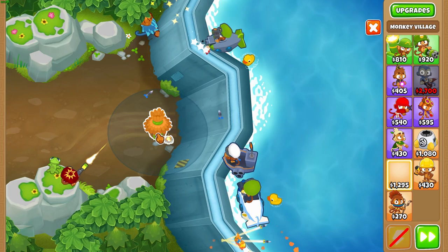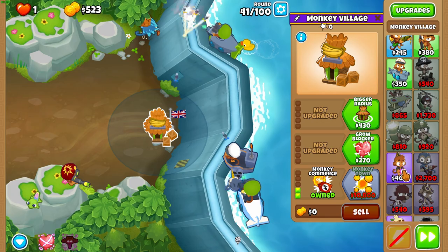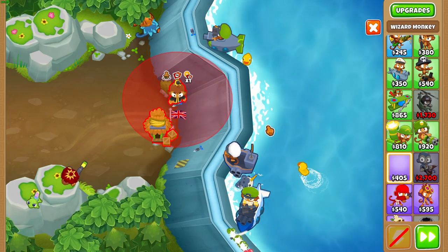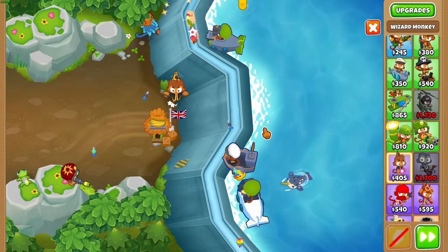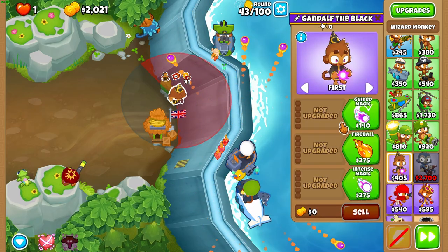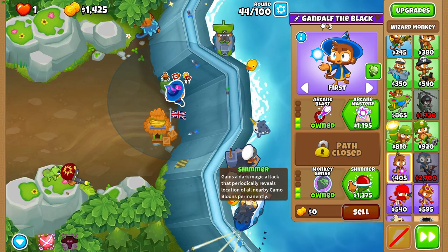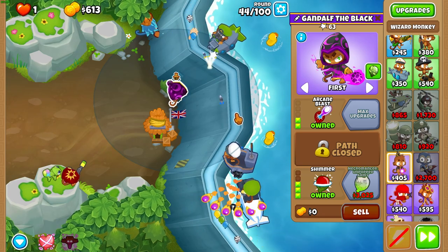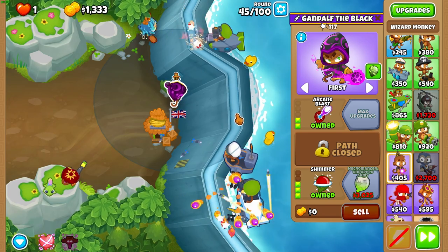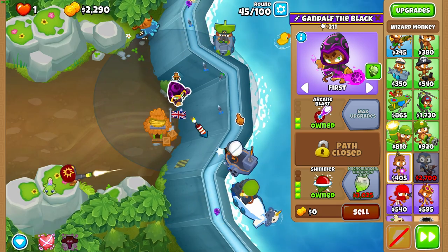From this point on, you can turn Auto Start back on again because it's really that chill of a guide. Place a village after round 40, right about where I do. Make sure there's enough space between the village and the dam to put a tower in between. Then get a wizard in that corner specifically, as close to the track as you can, and upgrade that wizard to a 203. Get the discount upgrades on the village, by the way.